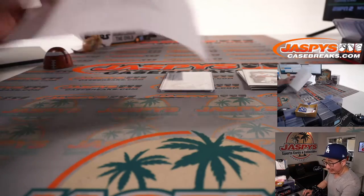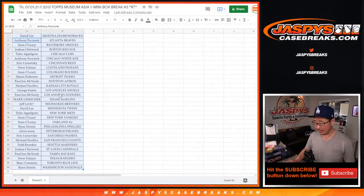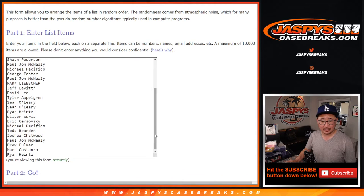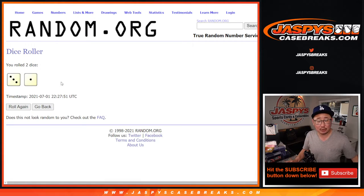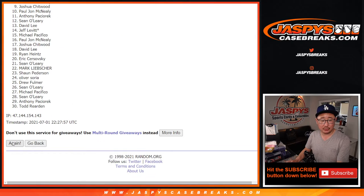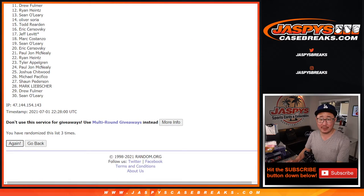Nothing too crazy here, but let's see who's going to win those spots in that Immaculate break. Big thanks everybody for taking a chance on this. David down to Ryan — here's some new dice, there's a new list, David down to Ryan and everybody in between. Let's roll it and randomize it. Again, top nine after four — three and a one, four times. One, two, three, good luck everybody, and a one, fourth and final time.